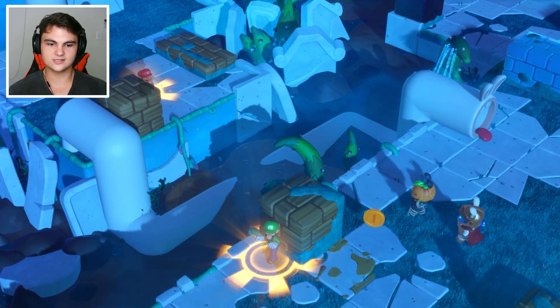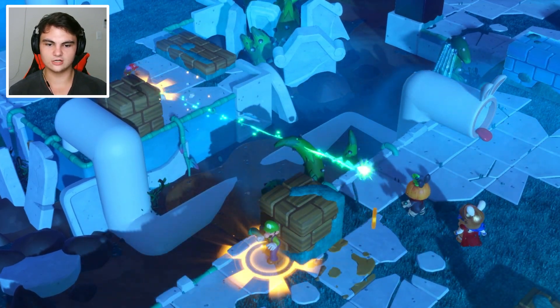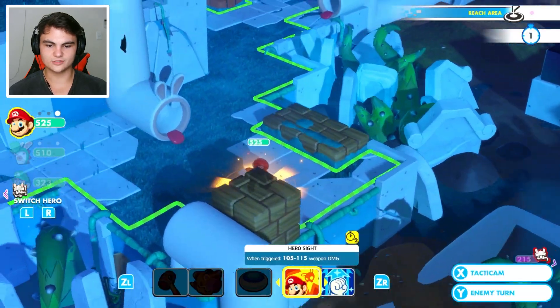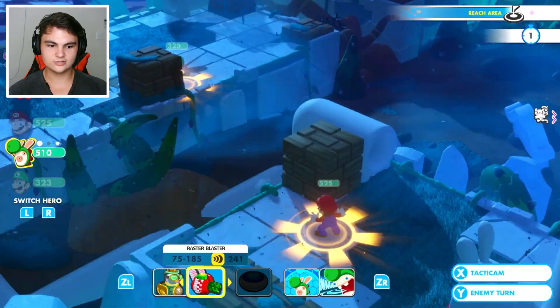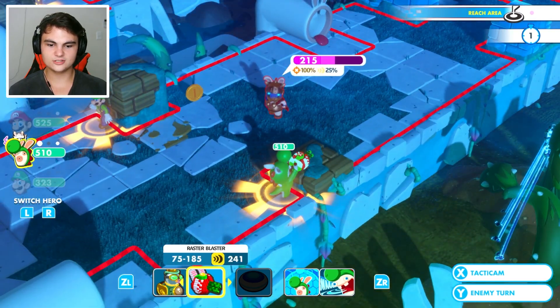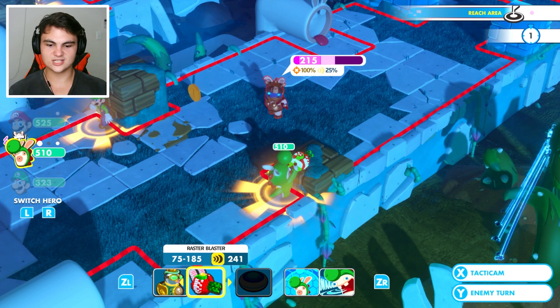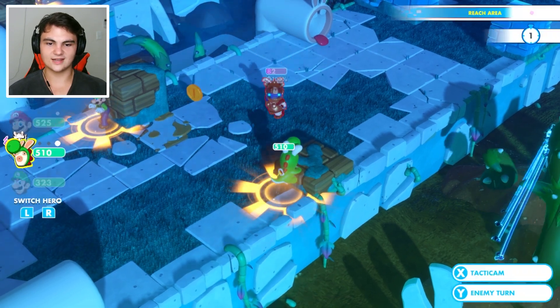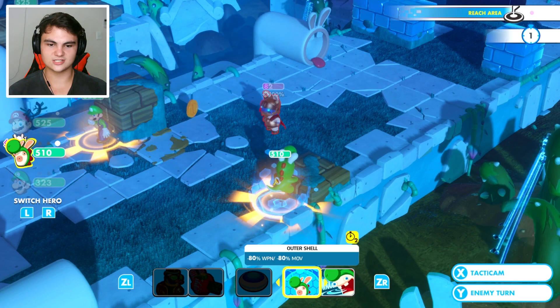We can actually kill the hopper right here. So let's go ahead and do that. Yoshi can go for the Valkyrie right there — hopefully get push damage too. I could use hero sight too, just to secure things. But if Yoshi gets his crit, which is a 25% chance, then we can kill him. And we did not get that — it's okay, it was only 25% chance.